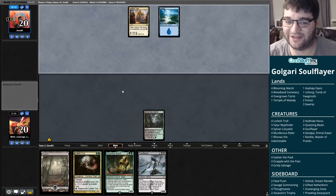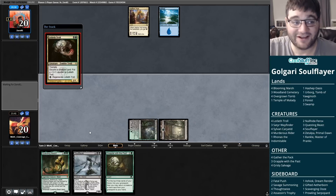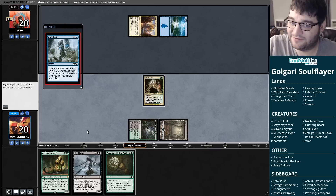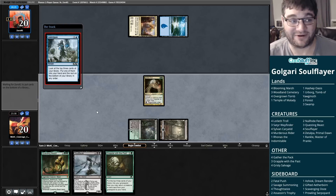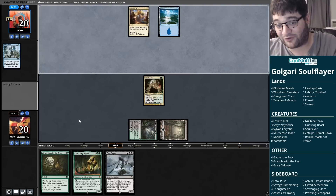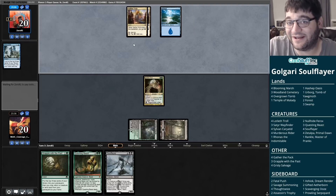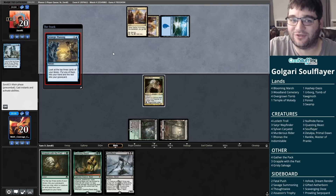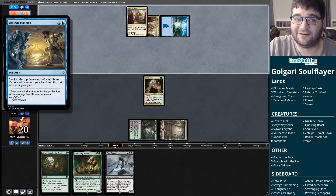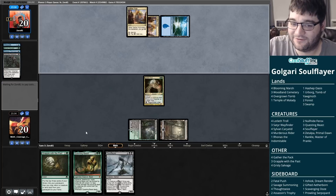Our opponents are playing some kind of energy brew. We get to play our Troll, hopefully resolve it, and there's a Grapple. This is actually starting to shape up a little bit. If we can find a land on top — we can even return a land with Grapple. If we get to Grapple a Zetalpa into our graveyard, we're actually going to have an insane Soul Flayer on turn four, which is pretty good on a mulligan to four. They're strategic planning over there — they have a Caryatid of their own and a Wishclaw Talisman. It's going to be some sort of combo-ish deck. Let's see if they're ready for the Soul Flayer.